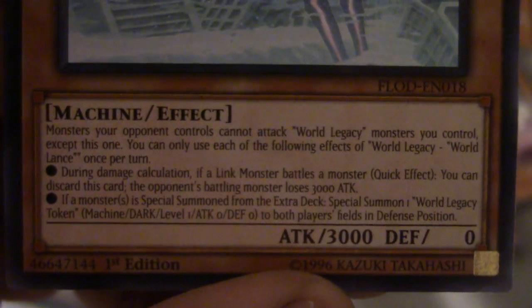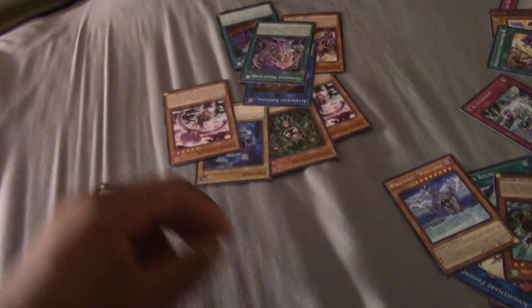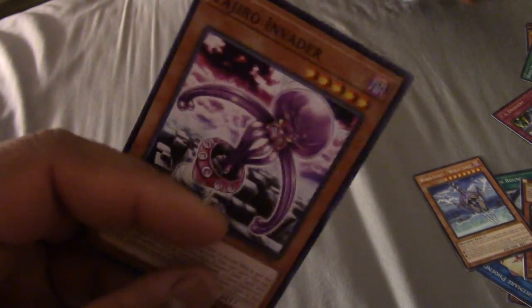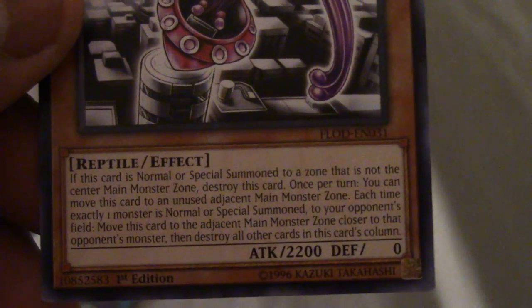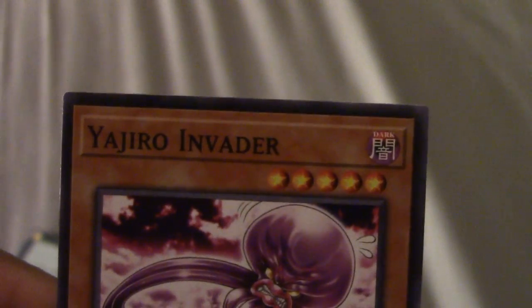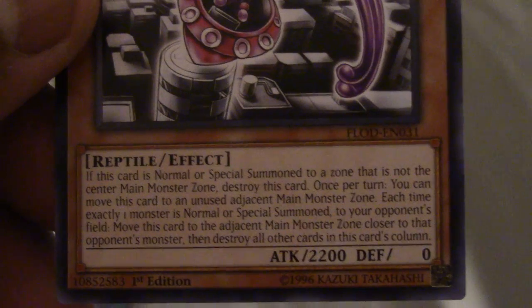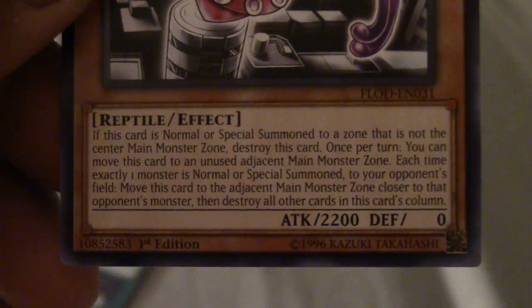What's this? We're going to talk about that a little later. What is this - is this once per turn? I think this is only once per turn. Let's zoom in on that thing. If this card is destroyed, once per turn - it's 2,200 force, five star. Once a turn, each time exactly one monster is normal summoned into your opponent's zone, move this card to adjacent, then destroy all other cards in this card's column.